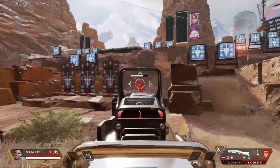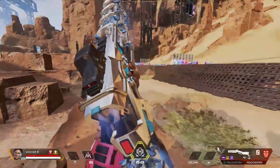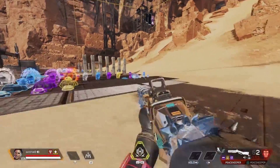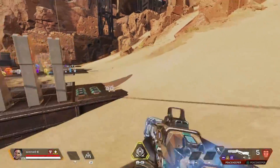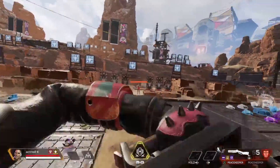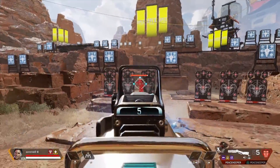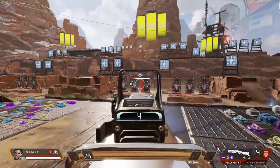It's also really strong in the hands of Maggie, as she can move faster with the Peacekeeper and any shotgun, really allowing her to make the most of that movement. And even with Bangalore, she can use it in the smoke — especially if she has a Digi Threat — and really just upend her enemies with that shotgun.